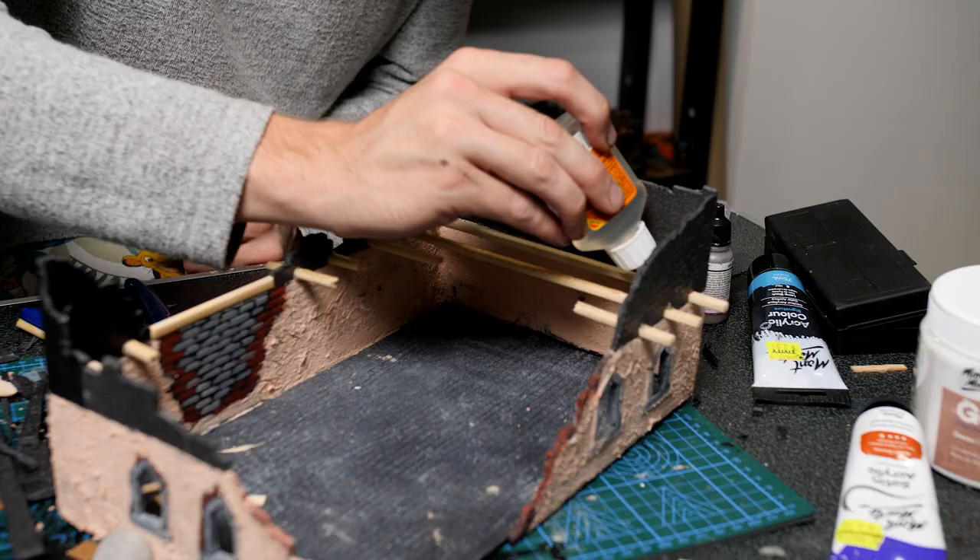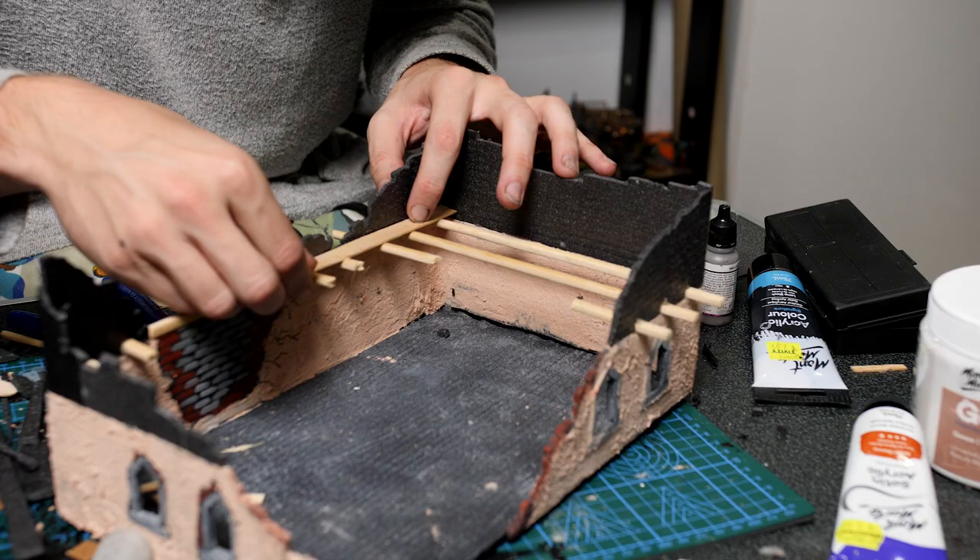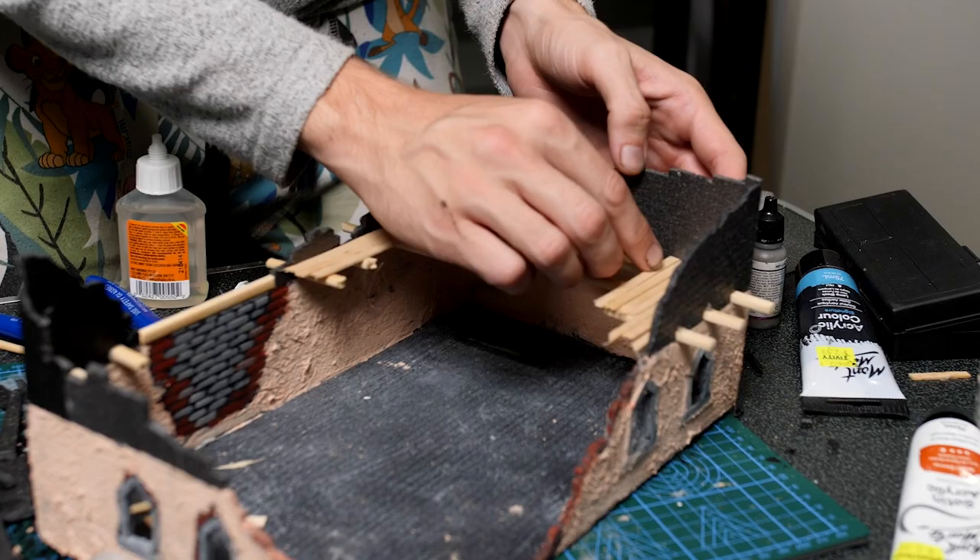I also threw down a piece of cut up chopstick to represent the topper from this repaired area before moving on and starting to glue down a whole heap of coffee stir sticks. Doing these individually will take a little bit of time but it's definitely worth it for any kind of wooden platform. These things scale down nicely and when stained up later on with a little bit of brown ink, they will look brilliant.